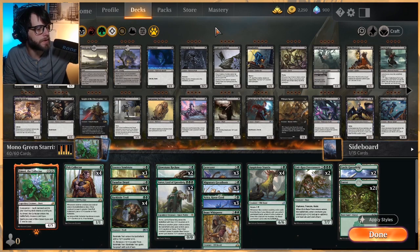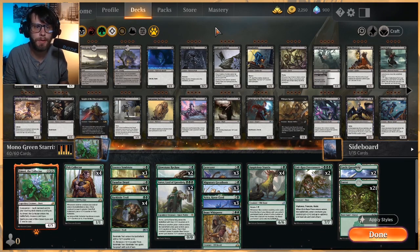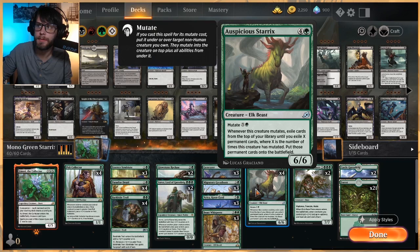What is going on everybody? Welcome back to some gameplay. Today we are going to be trying out a Monogreen Sterics kind of mutate deck that I'm really excited about. It all is based around Auspicious Sterics, which is one of my favorite new uncommons of this set. It does a lot of work and in the right deck it can seriously do some major stuff.